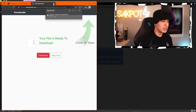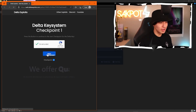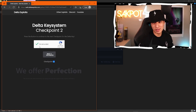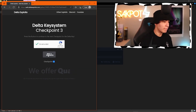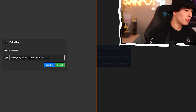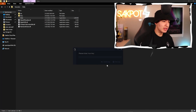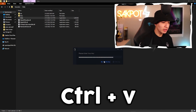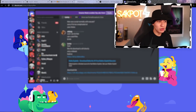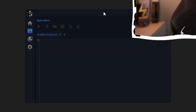Let me do this key system real quick. Make sure not to download anything because that's not going to be a key — the key is on the website, so just don't download anything to be 100% safe. There you go, we got the key. Pretty easy key process. Let's copy it, X out of that, paste the key, and click on Verify. It's going to open an invite to their Discord and also their website, which you can just X out of both. And now we got the executor up.